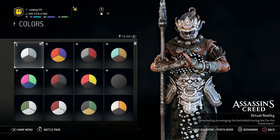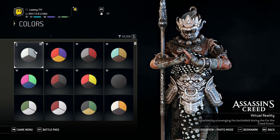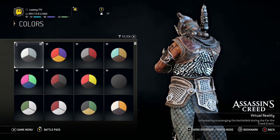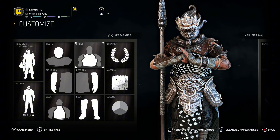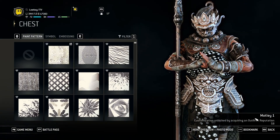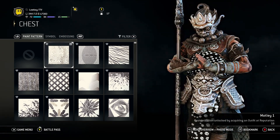For the colors, we are using the Assassin's Creed Virtual Reality to get that white and black look. For the chest, the paint pattern is going to be — not only one — unlocks at rep 58.